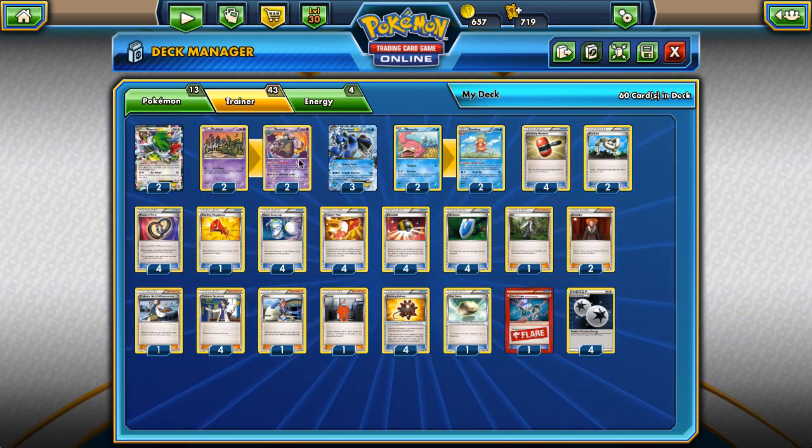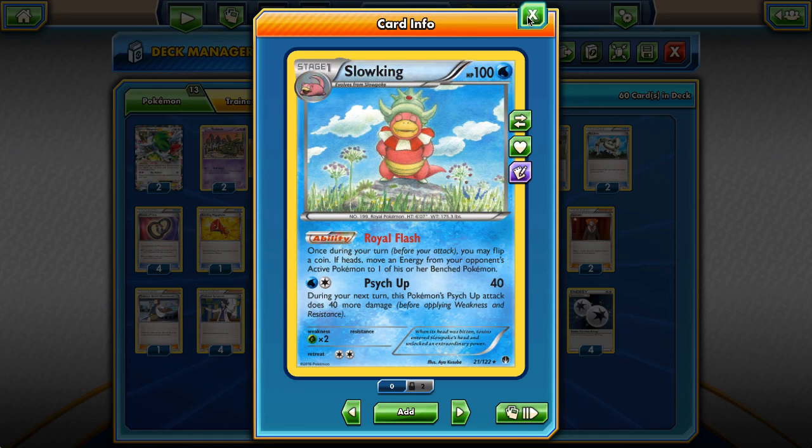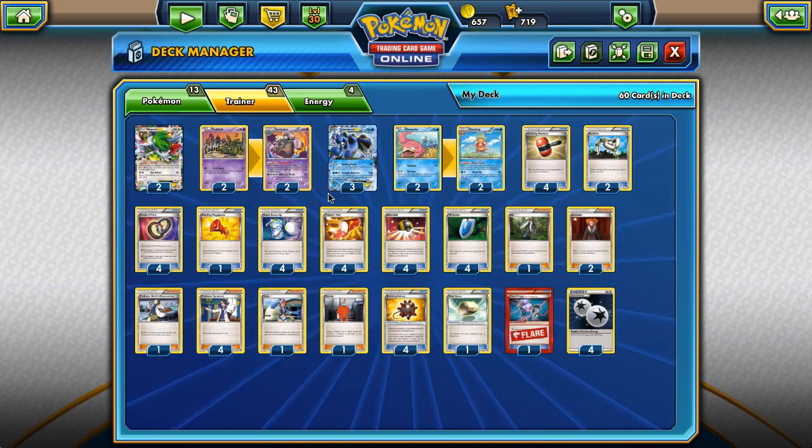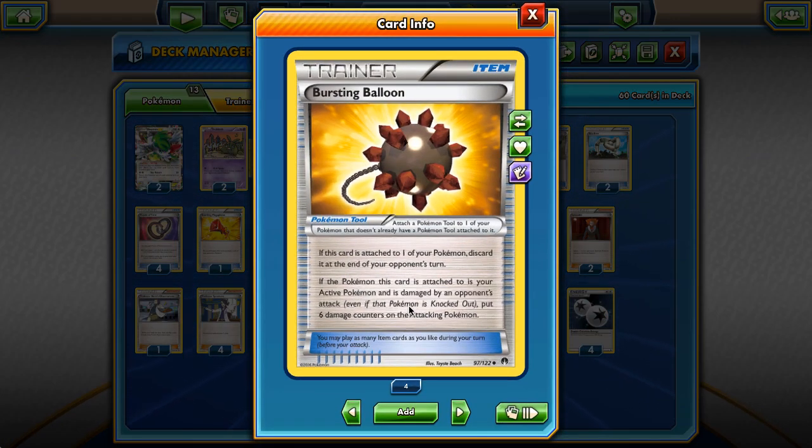They kind of work awkwardly together because Garbotoxin cuts off Royal Flash out of Slowking, so we can't use it if Garbotoxin is active. But I actually managed to find a way to make it work. I started building this deck by thinking: what is the best Bursting Balloon deck we can build, and kind of reverse-engineered it from there. So I started off with four Bursting Balloon - it's an item card from Breakpoint, it's a tool you attach to a Pokemon.